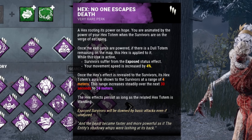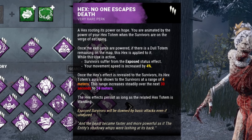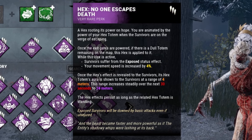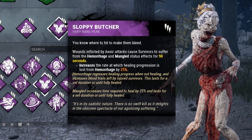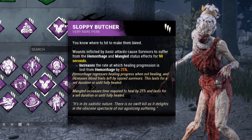We have Hex: No One Escapes Death. When the exit gates are powered, our basic attacks will down people in one hit, and we get 4% haste for the duration that the Hex stays up. And then finally, Sloppy Butcher — we inflict Hemorrhage and Mangled for 90 seconds, so healing progression is lost if it's not being held down continually.